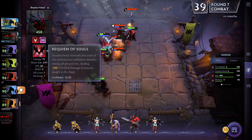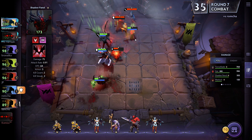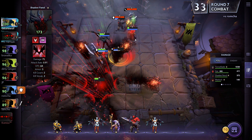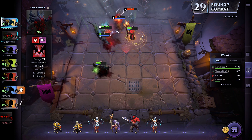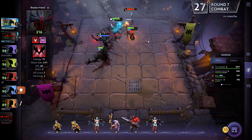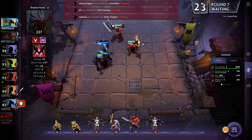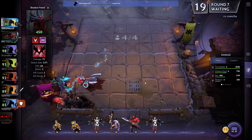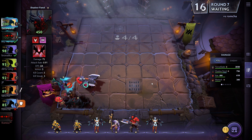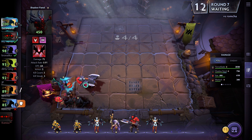Four tier-one units, but I love the Shadow Fiend — he has a pretty nice ability. However, the Warlock has been taken out; he heals himself. We got the Axe down and full survival, which means the opponent takes quite a bit of damage from that. I'd love to get more Demons or a Demon Hunter — Anti-Mage is the second Demon Hunter.